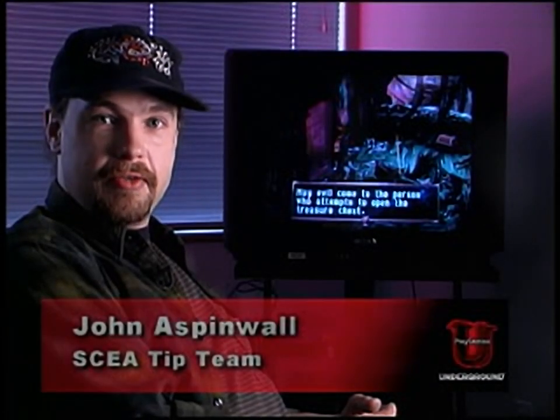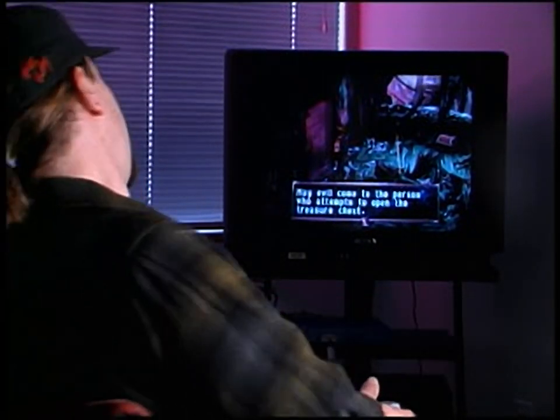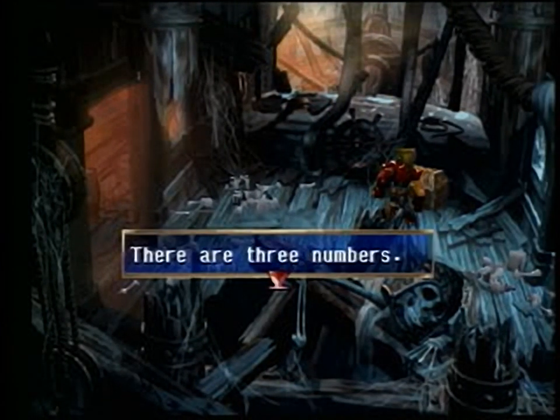This cool move is for Legend of Dragoon. I'm going to show you how to open the locked chest in the Phantom Ship. In the Phantom Ship, there is a chest that says evil may come to the person who attempts to open the treasure chest. There's a combination lock on this chest, and to get the combination, you'll need to explore the ship.